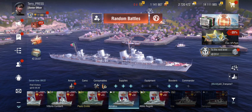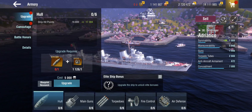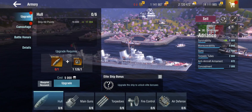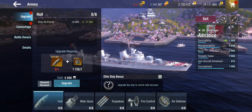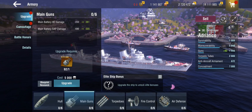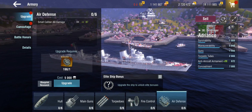So let's get back to looking at these upgrades. There are usually 4, 5, or 6 areas of the ship that you can upgrade. In here we've got a destroyer — so we've got a hull upgrade for more hit points, the gun upgrade for more damage, the torpedo upgrade for more torpedo damage, the fire controls for range on the main battery, and the air defense for more AA.